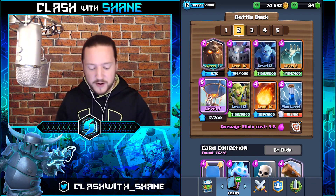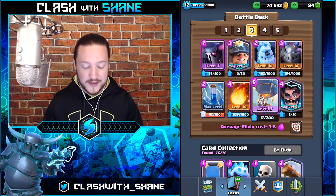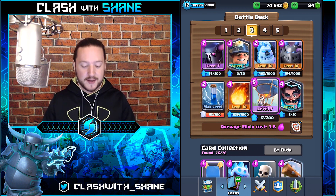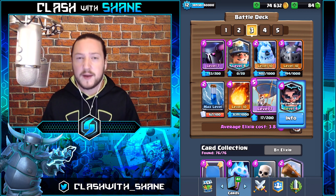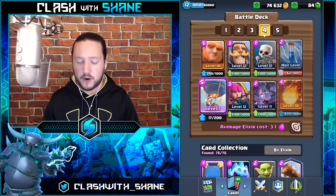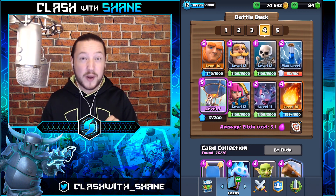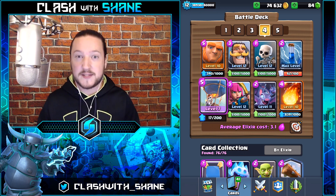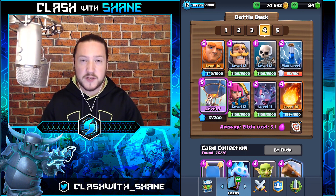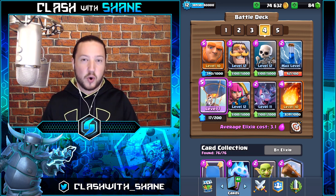Deck number two is a classic Lava Loon strategy. Deck number three is a Pekka Balloon deck — if you don't have the Electro Wizard, use Archers in its place, and if you don't have the Miner, maybe a Battle Ram or Hog Rider. Deck number four is a super interesting no-legendary Giant Balloon cycle deck, a great option for the average free-to-play player because it features a lot of common cards.